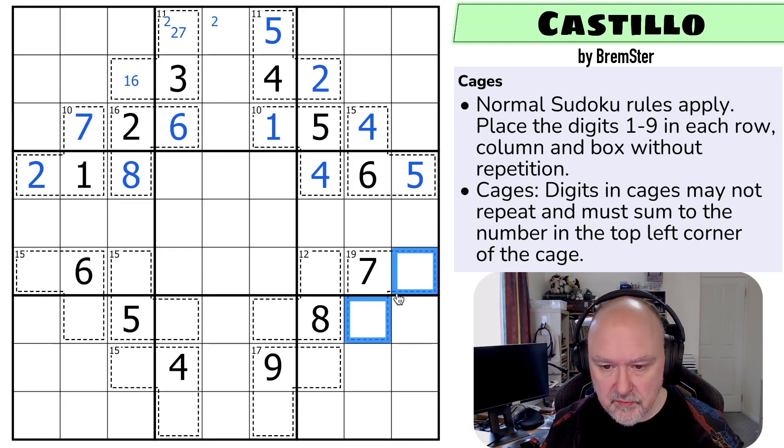These have to sum to 12. I could do nine, three, and I think that could be in any order. Eight, four - well, I can't put four in either of them, so that doesn't work. I can't do seven, five. I can't do six, six. So this has to be three, nine, but I can't see how to resolve the order.